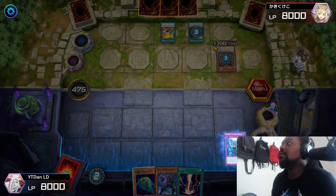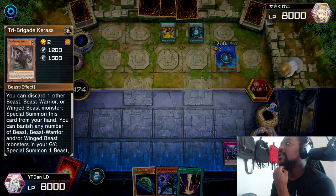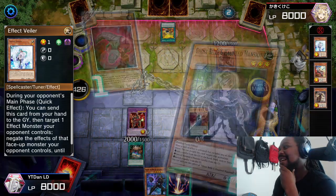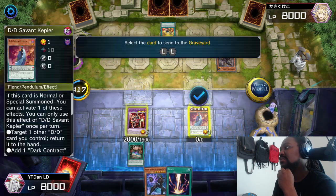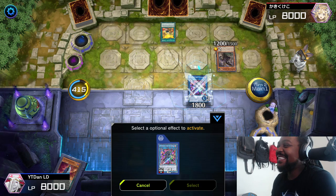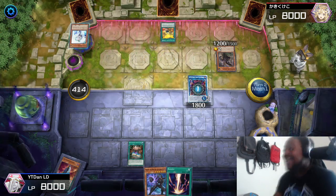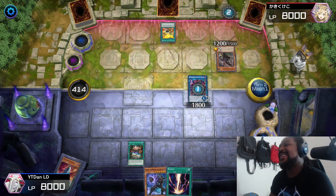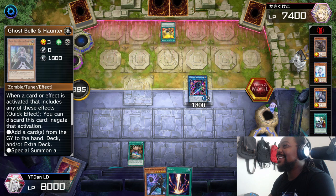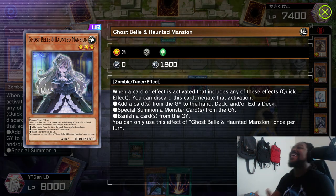Has Master Duel really gotten this hard? Like, have y'all been dealing with this every day? This is crazy bro - my Infinite Impermanence. Call whatever you want buddy, you can even call Impermanence. Why do you have that stupid Ghost Girl card? Dudes have a response every single time. Effect Veiler, get out of here! I can't believe you played Ghost Veiler and Haunted Mansion - who's playing this in Master Duel?